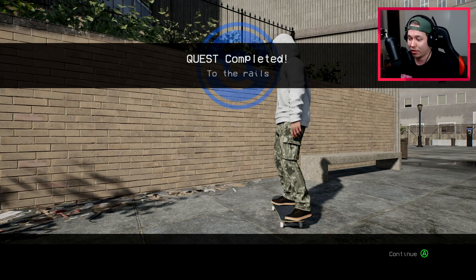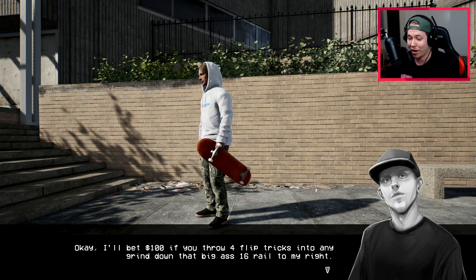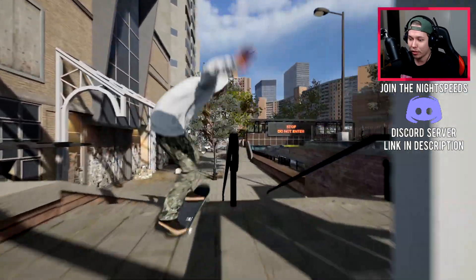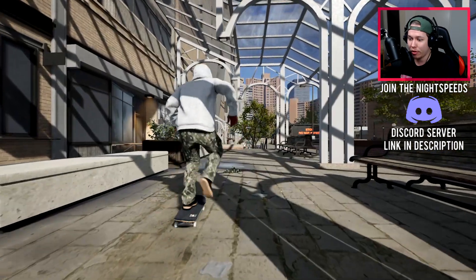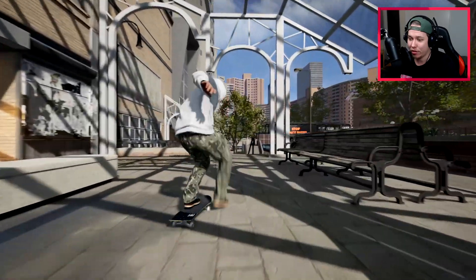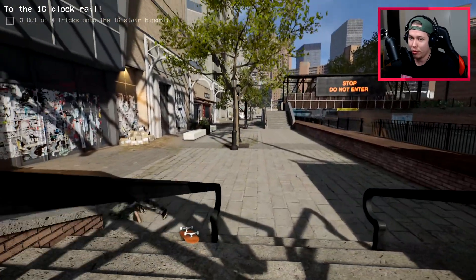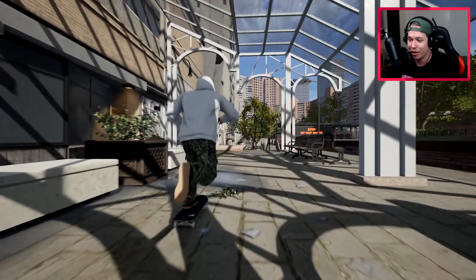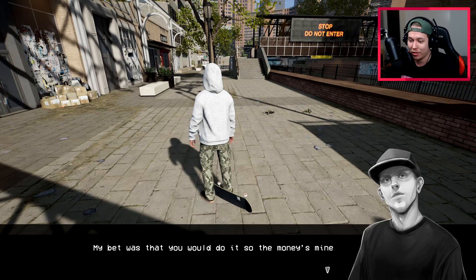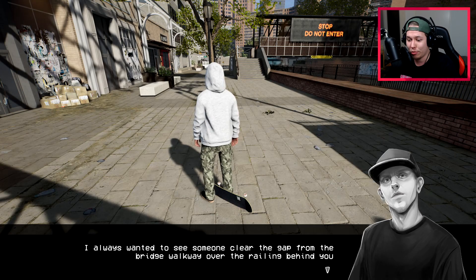Next up: four flip tricks into any grind down the big 16-stair rail, and Donovan will pay 100 bucks. He warns us not to hurt ourselves. We land a big spin front board, then a nollie heel front tail. Trying a tray flip - it doesn't count. A varial flip to a fail smith grind somehow counts. Donovan pays up despite saying the bet was that we'd do it.